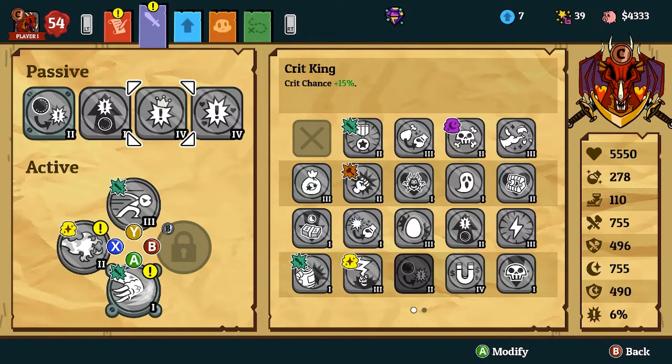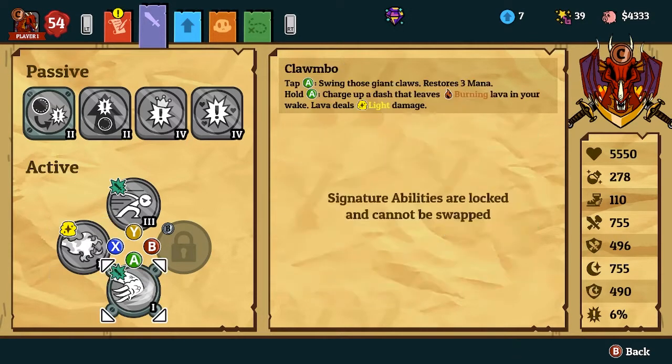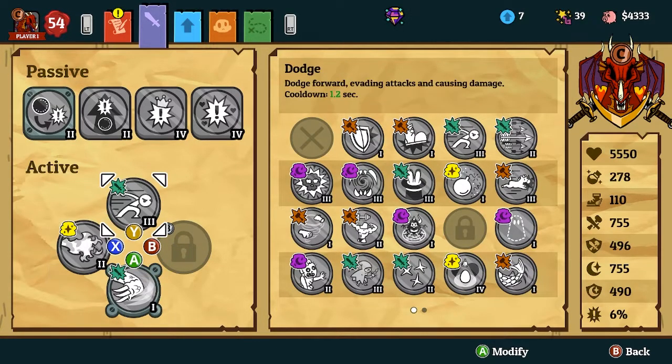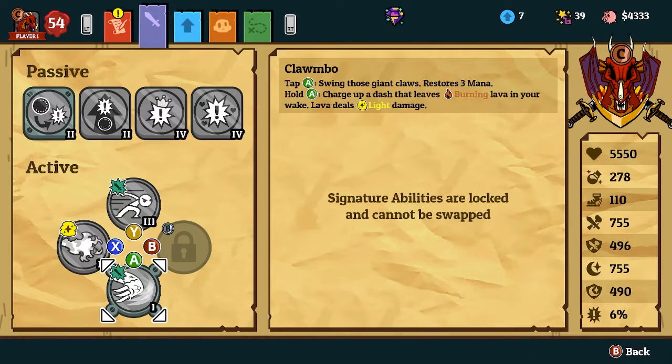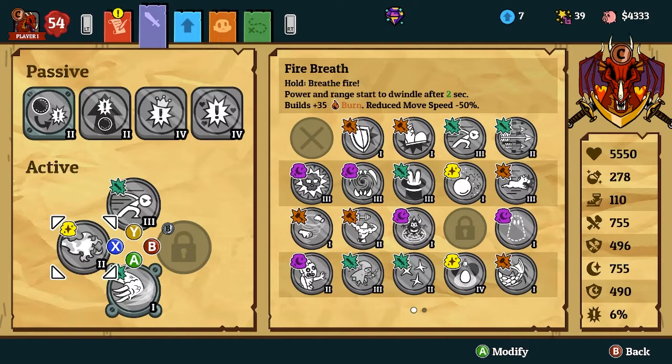He has 5500 health already — you can be basically unkillable. On top of that, you're gonna be critting so much. The abilities I've seen so far are Combo and Fire Breath, and I'm just gonna have Dodge. Honestly, I don't know what the fourth ability is here because I haven't gotten there yet.